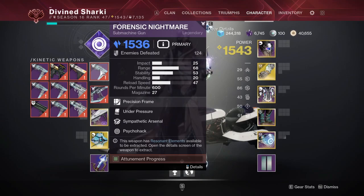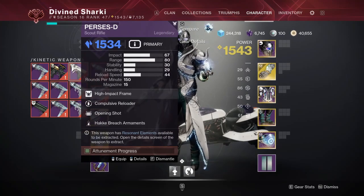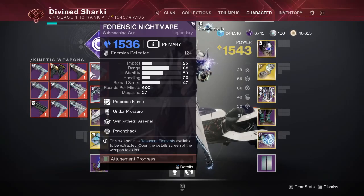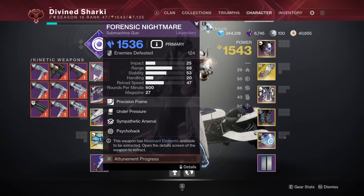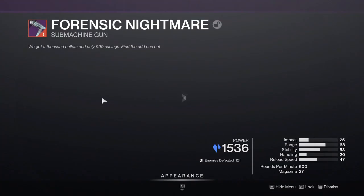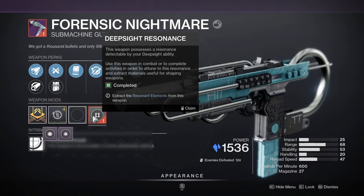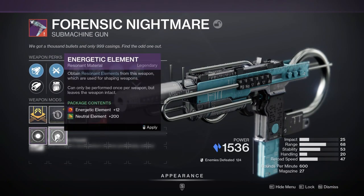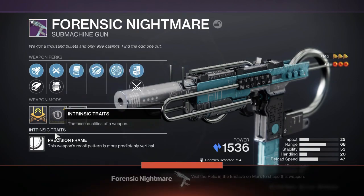In order to even begin, you have to get Deep Sight Resonance on your guns — those are the ones that drop with a little red border. What you do is get some kills with them, eventually the attunement fully progresses, and once it does you're able to extract the actual weapon elements. The type of elements you get depends on what type of weapon you're trying to craft or reshape.